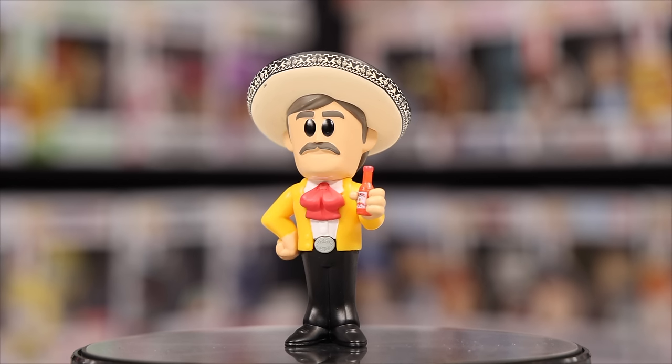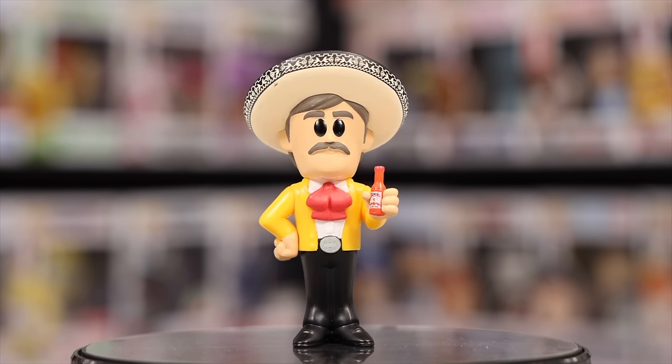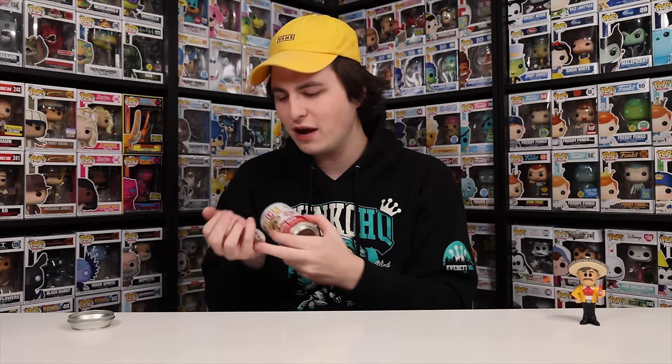Alrighty, here we go on the first one. It is just that normal version, but I'm loving how detailed it is — the rim of the sombrero, the Tapatio label on the bottle, and the belt buckle has some great stuff going on there. This is a really neat one. Just for fun, let's take a look at the pog — this is the normal Tapatio Man, limited to one out of 16,700.